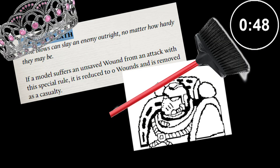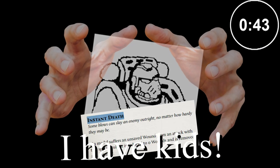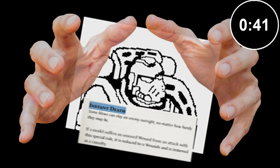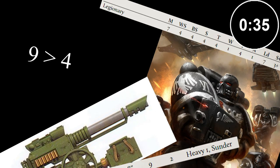This rule is quite rare. However, all weapons are able to gain this rule if the strength value of the attack is equal to or more than double the target's toughness. A strength 9 lascannon is more than double the toughness of a Toughness 4 Space Marine, and will inflict instant death.